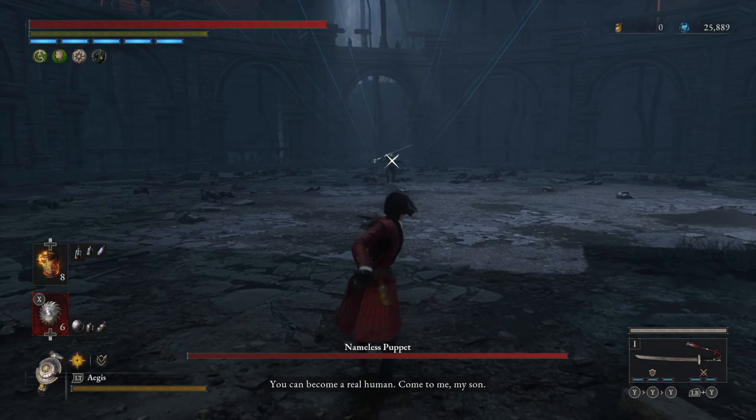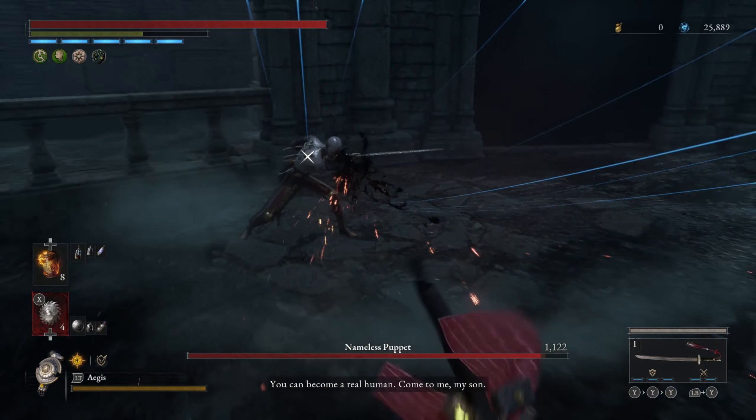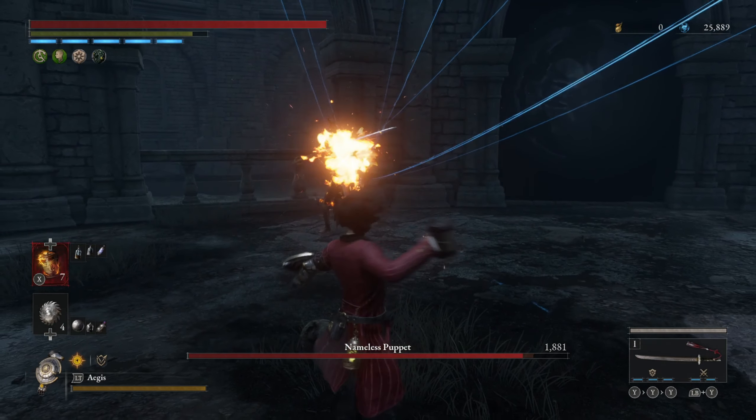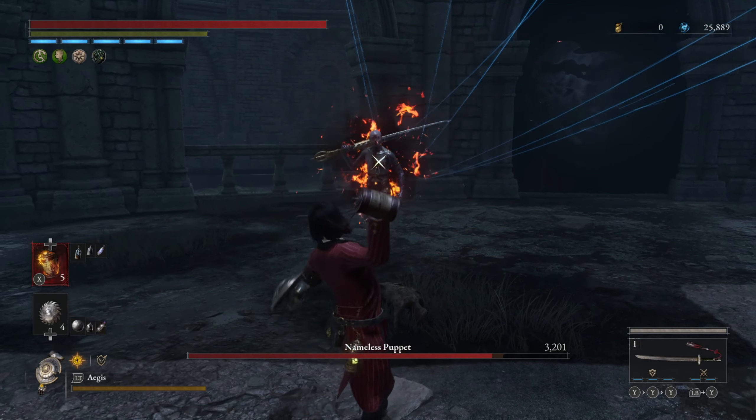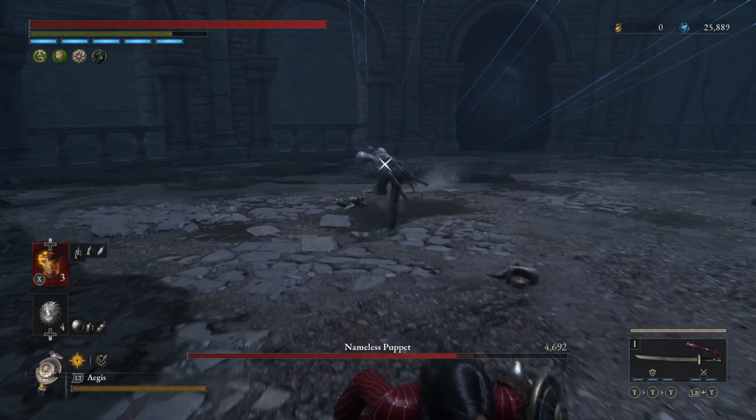In this video I'll show you how to beat the Nameless Puppet in Lies of P. This is pretty much the easiest cheese strategy to beat this boss on the current patch. What we're going to be doing is going to the Malum District and stocking up on throwable items, as they can do an intense amount of damage to this boss.